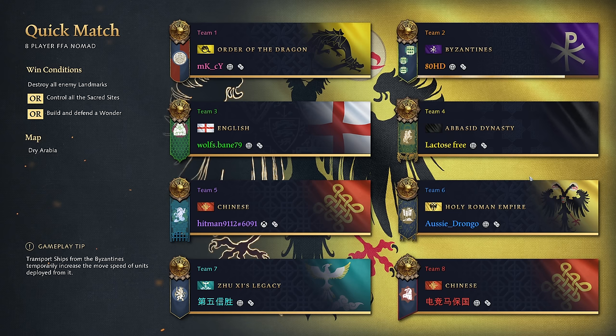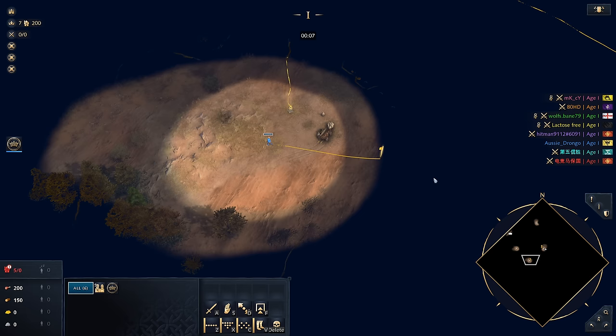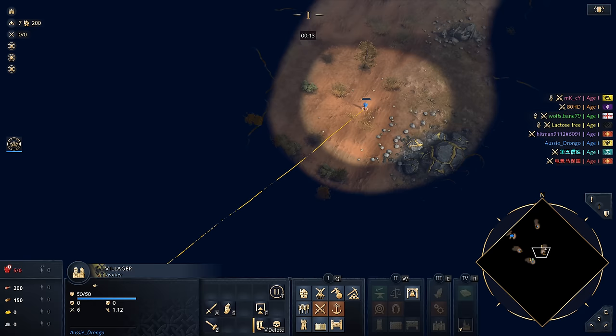G'day fellas and welcome to game number three of Quick Match 8 Player FFA Nomad. Today I am a Giga Chad and I'm going to be playing as the middle man — that is correct. I'm moving all my villagers to the middle because I want the relics today. So I'm going to be looking for the best location to throw my base down, starting off searching for any food we can find in the middle here.